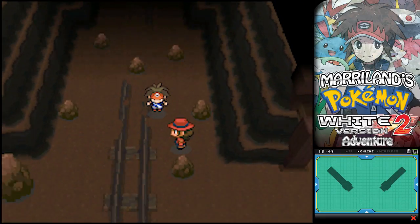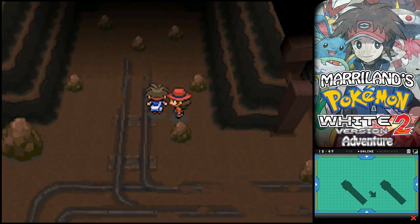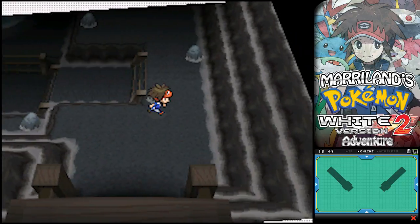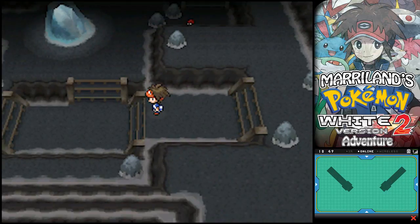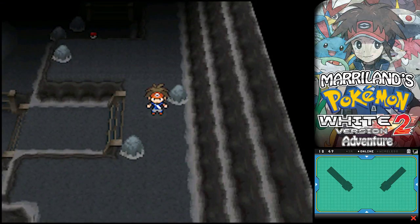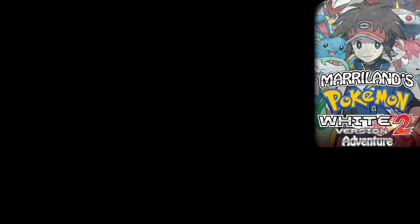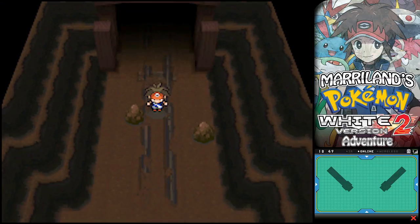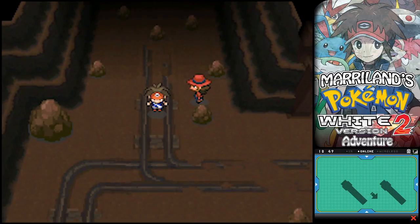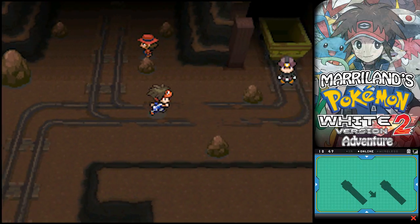Let me just double check - I think it's the basement. Yes, it is. Here's the basement of Twist Mountain. So if you want to take the scenic route, that's the way to get to Twist Mountain. Otherwise you can just get there from Iccirus City or from Route 7.